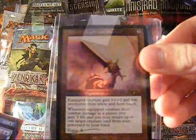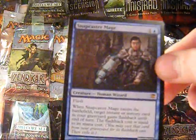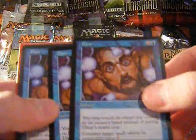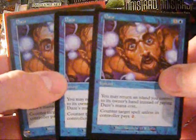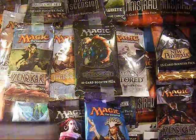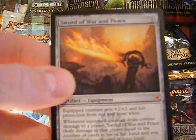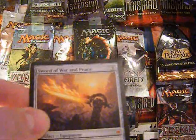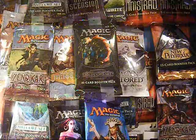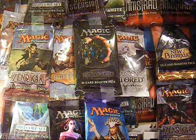Promo Sword of Light and Shadow. Three Daze. Sword of War and Peace, and I'm also going to do one more of these and also a Sword of Body and Mind, so then I can fetch up with my Stoneforge — protection from pretty much any color when I need it. So that's the thought behind that.